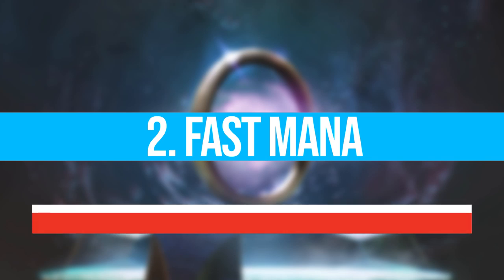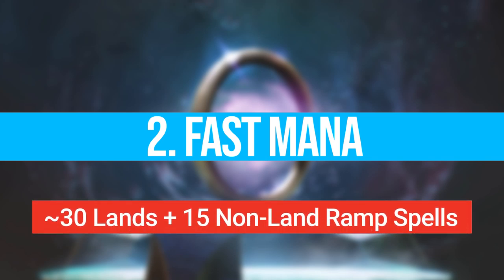Think about the games of commander where someone's turn one was Sol Ring into a signet — immediately that player is so much further ahead than everyone else. Assuming everyone else just plays a land and passes, when it gets to their turn two they're going to have access to more mana than everyone else at the table put together. We don't want to just rely on Sol Ring draws if we want our deck to win consistently. We need a lot of mana rocks and enough lands. Following the example of CEDH, a good template would be at least 30 lands and about 15 non-land cards like mana rocks, mana dorks, or ramp spells.